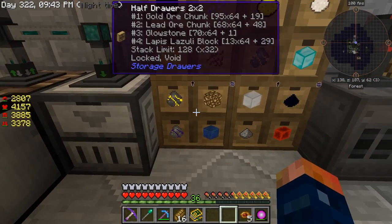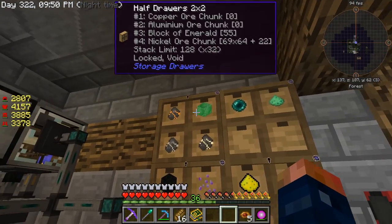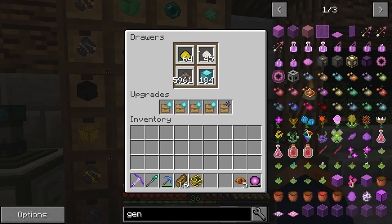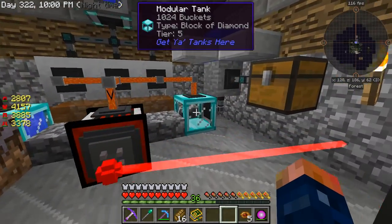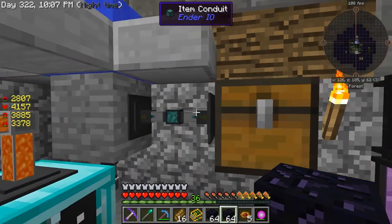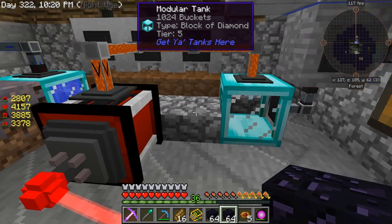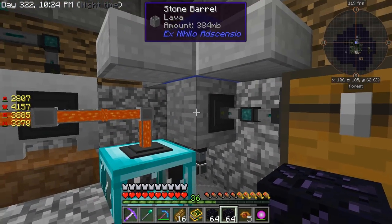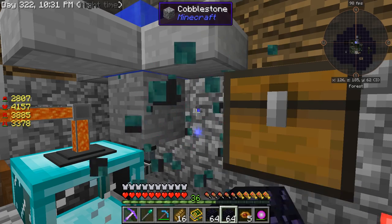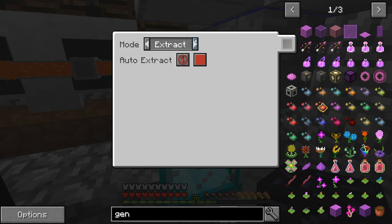I have the storage drawers still set up and they are gathering a lot of resources. This is why with the emeralds I did not have a problem - I have a bunch of emerald blocks, a bunch of diamond blocks. Items are not that big of a deal anymore. I went ahead and hooked up an item conduit to a chest and now I should be good. This guy is empty unfortunately - it was holding a lot of fluid. Looks like it's not even working anymore.